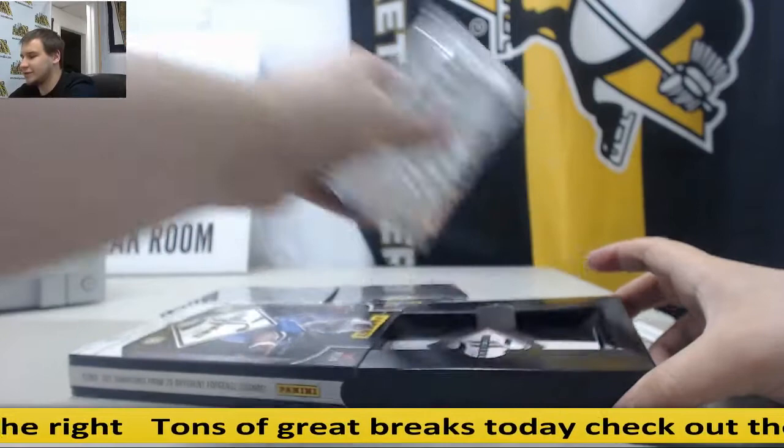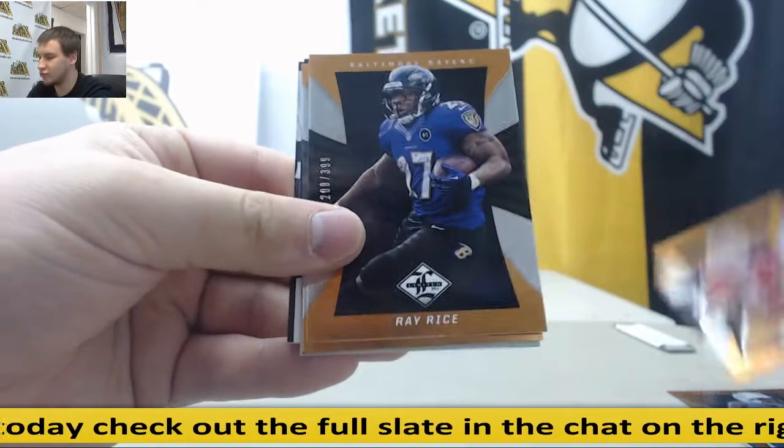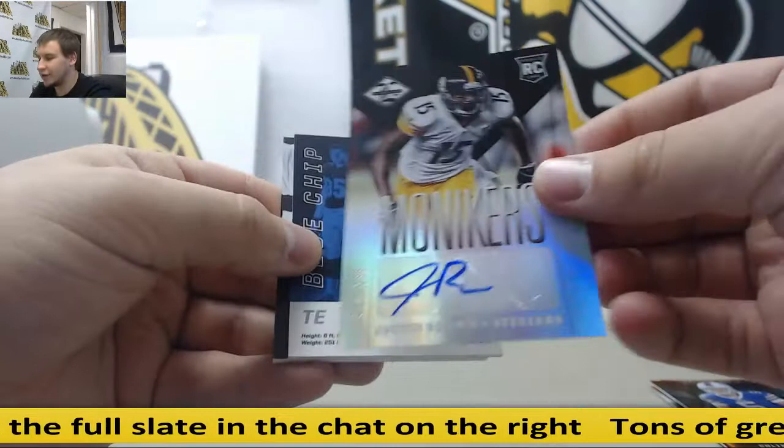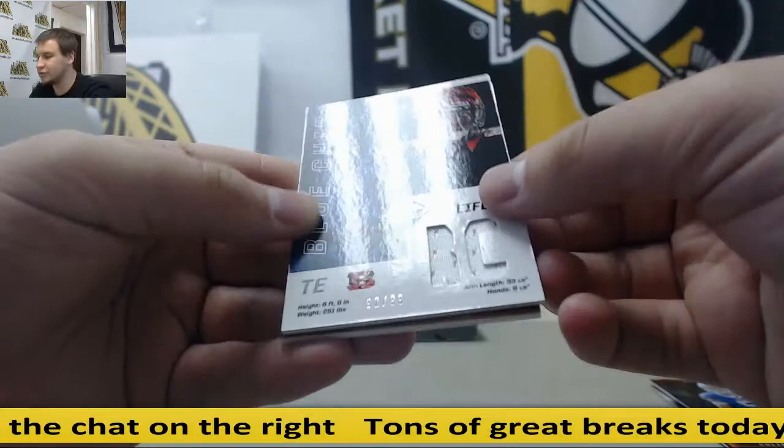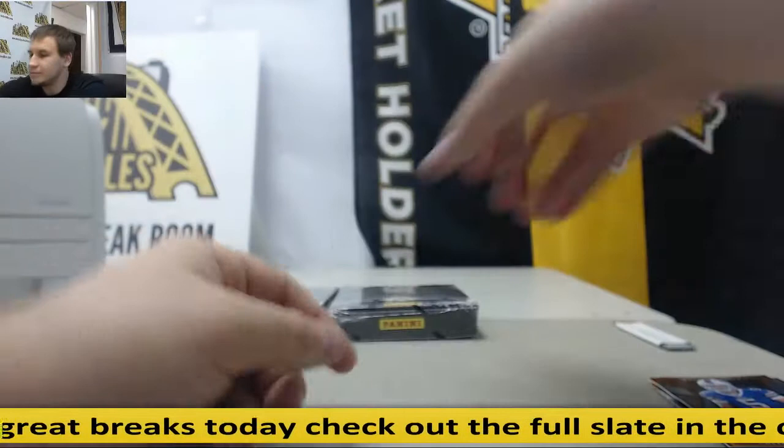Three boxes to go: Chance Wormack, Kaepernick, Ray Rice, Dustin Hopkins. Number 2 — 299, rookie auto — Justin Brown, for the Steelers. Jersey Blue Chip — Tyler Eifert, 299, for the Bengals. And rookie patch auto for the Cowboys, 299 — Terrence Williams.